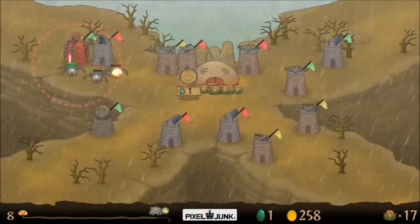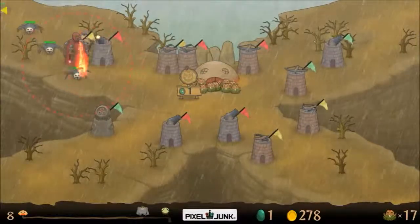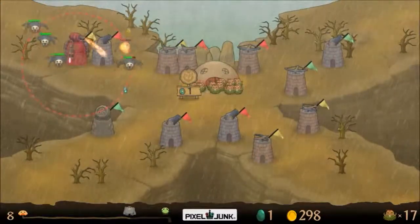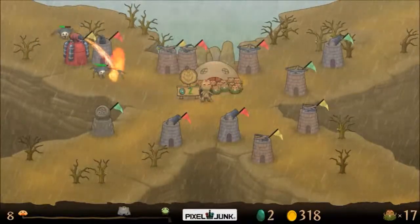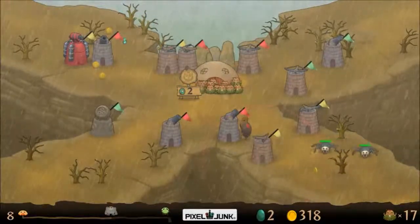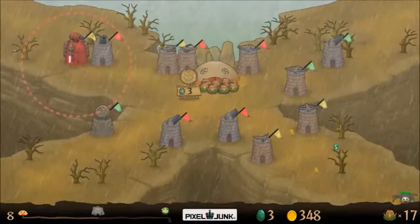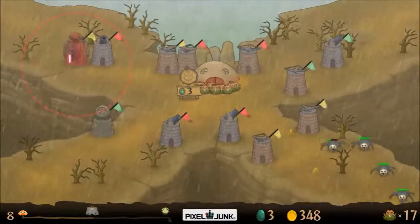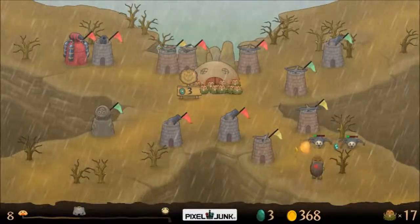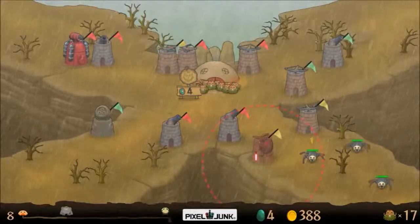I kinda want the flamethrower to steal the kills so that it will upgrade quicker. Come on, get to shooting. We'll put a fire tower — wait, 350? At the end of this round — how do I keep saying map every single time? I got 350, I'll wait till I get my interest from the end of the round, and then we'll stack a flamethrower right in the middle. Actually maybe not in the middle — we'll stack it off to the side here. That seems like the best course of action.